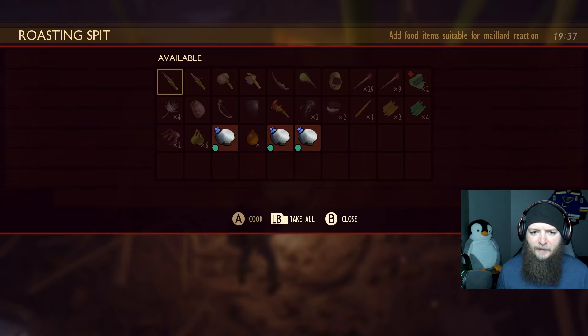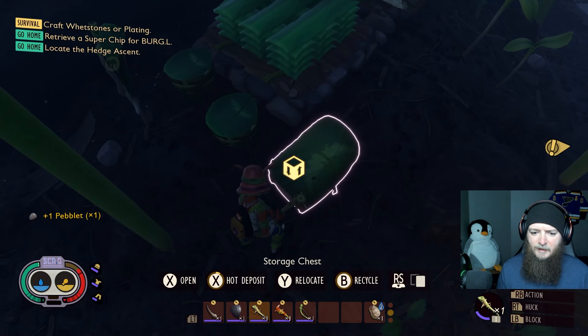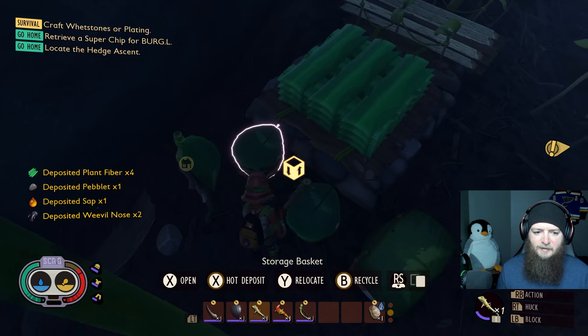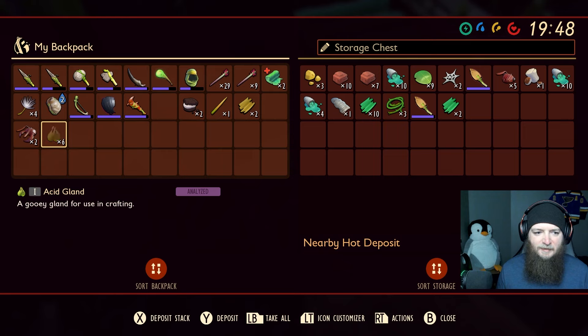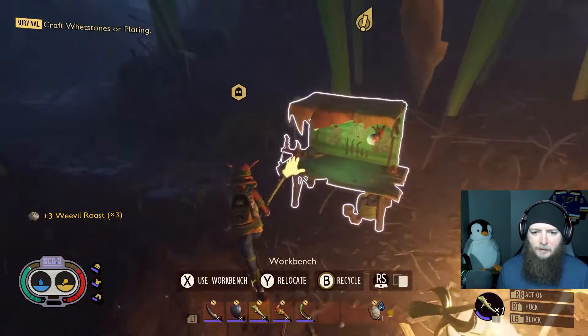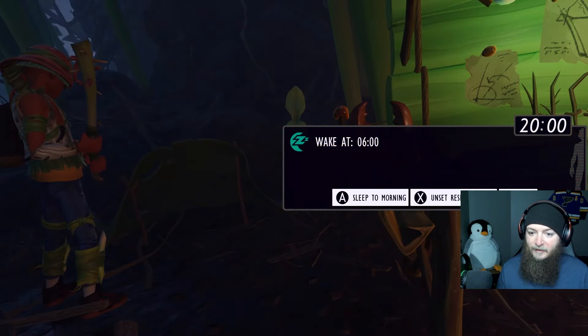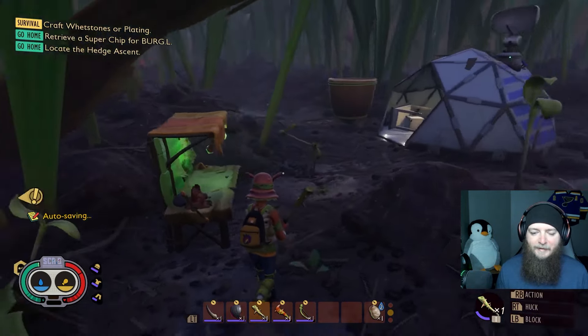Let's light the fire and cook that. Empty the inventory. Hot deposit. Store the acid glands, just store the stuff I don't think I'm going to need. Keep my cookie sandwich bits. Food's done. How long before I can rest here? Oh, I can rest now. Sleep till morning, till 6 a.m. So we're getting at it bright and early.